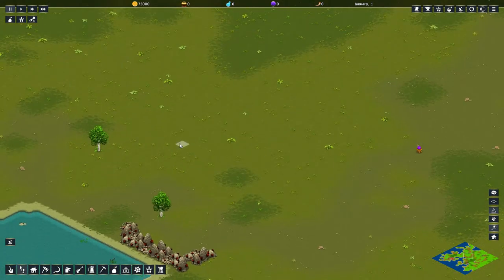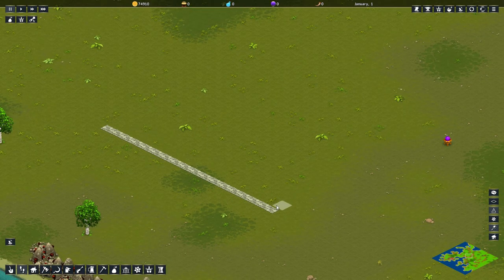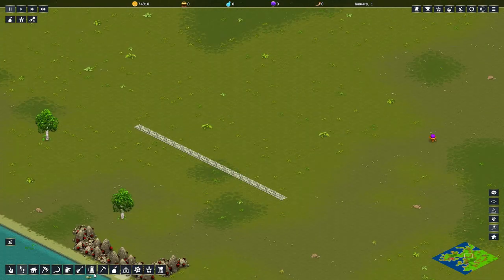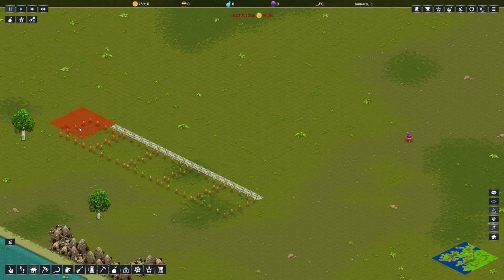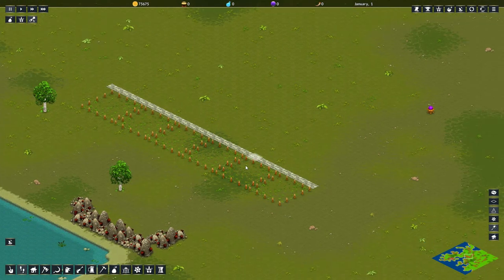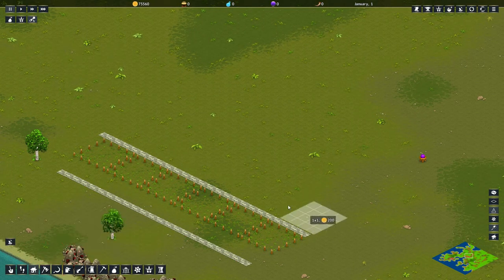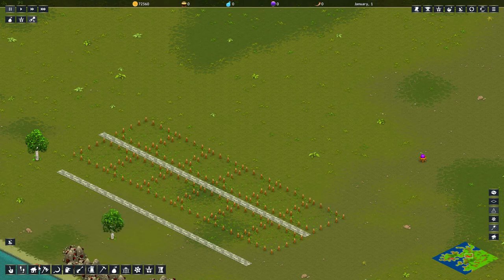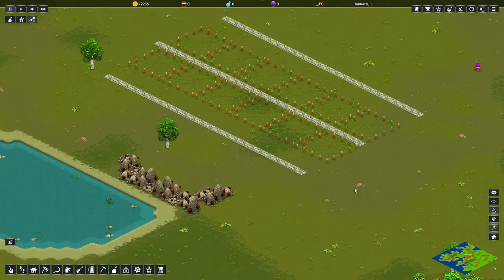First things first, we're gonna plant ourselves a road down the line like that. What if I told you that this is not gonna be the main road of the city, but this is gonna be the main house area? Let's build four, five, six houses down the line. This is gonna be a road — I didn't wanna build it like that. Crap. Okay, let's keep it that way then. I want another road here — we'll just do it a bit different. I had a plan and now that plan has gone awry, but that's fine. We're gonna do the beautification on the sides.